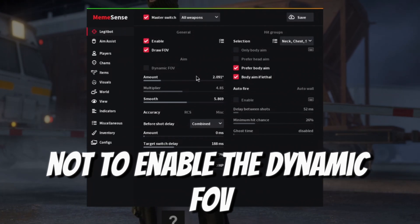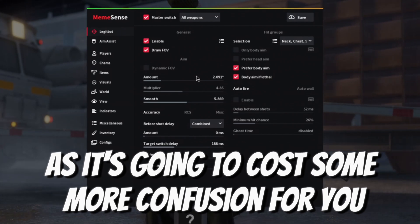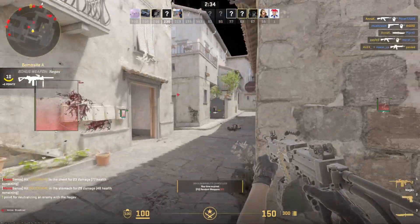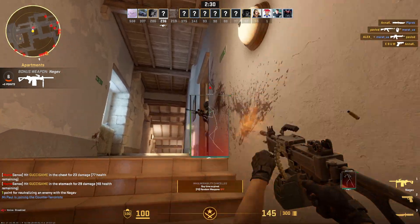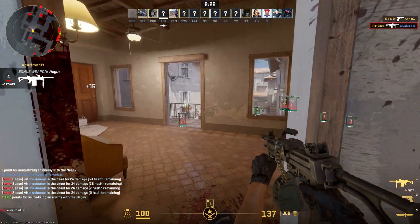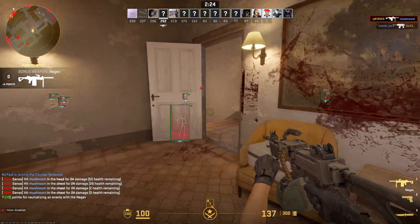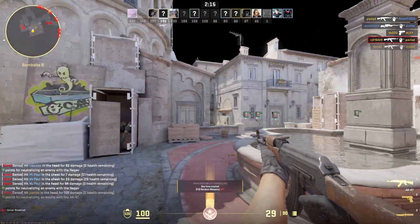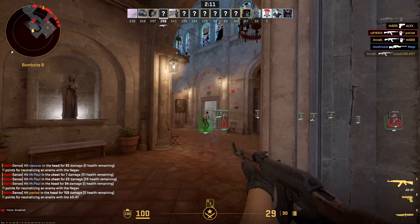I would suggest not enabling the dynamic FOV, as it's going to cause some confusion. For the FOV value: if you're going to play super legit, bring it down to around 2 or 3 degrees in MemeSense terms. For semi-legit, the 5 to 6 degree range works well.